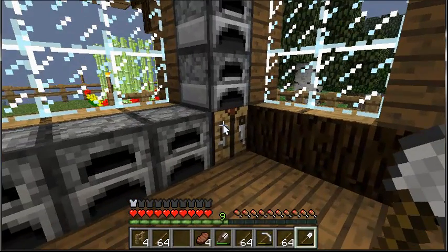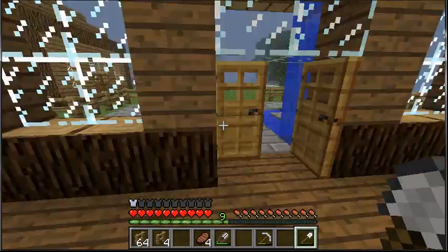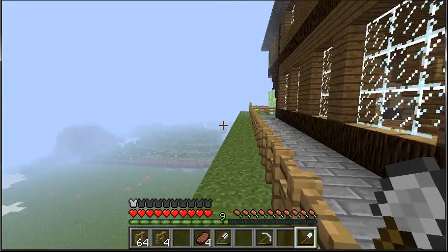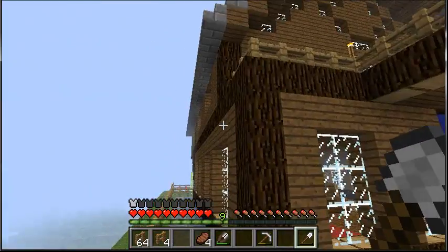That was such a stupid idea — why did I start the tree wall? Actually, no it wasn't — it works fine. Yeah, we'll just continue the tree wall. We're gonna fence around the rest of the property. We're gonna only tree wall across the front yard, up to here, because after that we have fence.